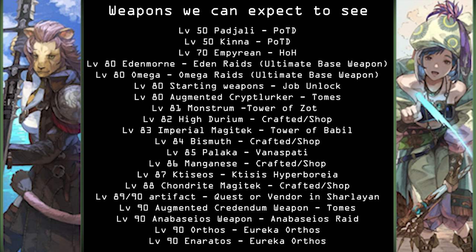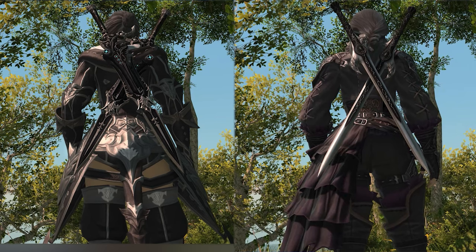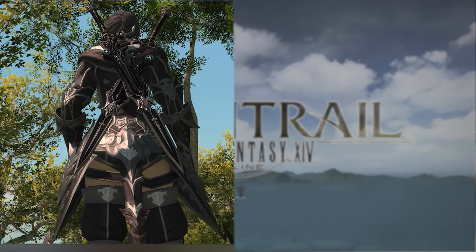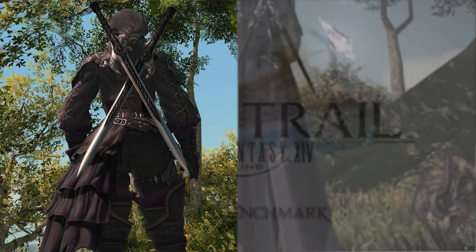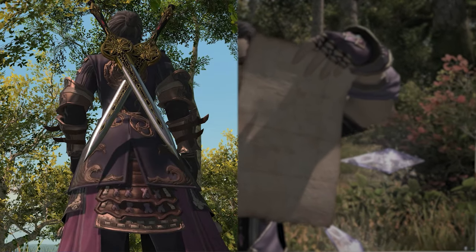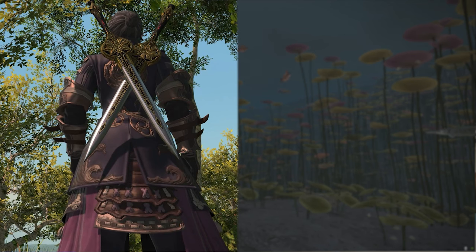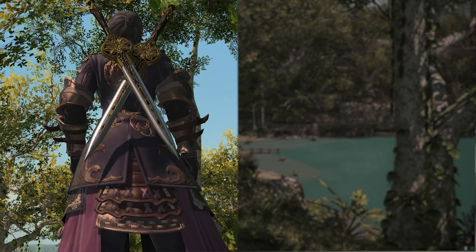So my theory with these weapons that we don't expect to see — like the Edenmorne weapons and the Omega weapon — is that these are base weapons for new Ultimate weapons that we're going to be getting going forward. The Omega weapon would make sense as a reward for TOP, and the Eden weapon is obviously going to be a base weapon for the new Eden Ultimate that's coming out. But we start to see some interesting stuff when we look at the other weapons. Right now there are jobs that don't get rewarded for doing certain Ultimates, so it makes sense that they would do this.